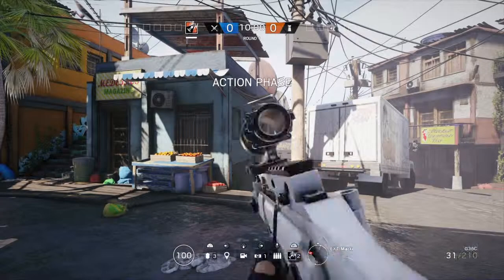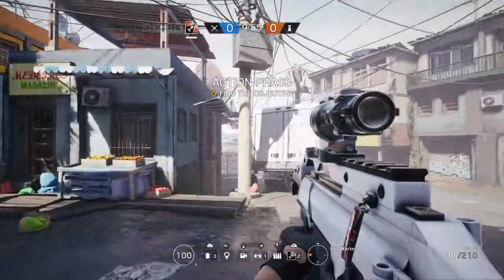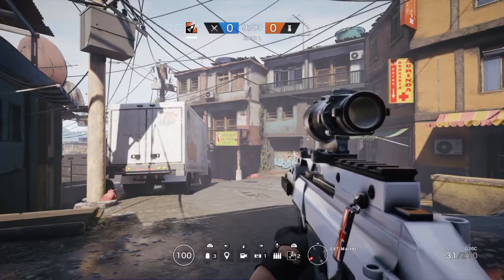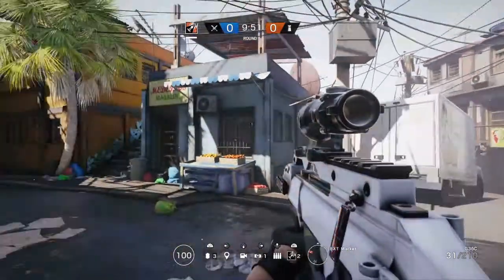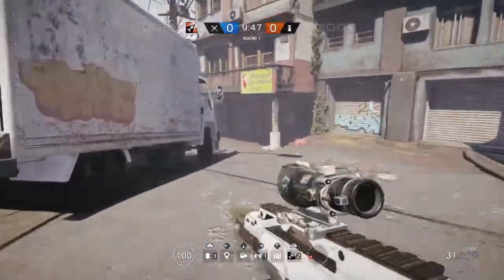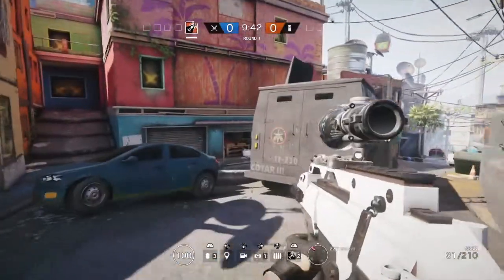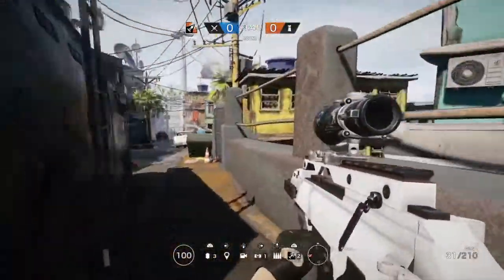Hi everyone, Ace of Pyrat here with you again today for another episode in the Enough is Enough map guide. I'm really excited about getting the layout and call-outs done for the favela map. It's one that I find quite difficult to learn so hopefully it's going to be useful for everybody. We're starting off here at the market spawn. There's a school alley, rooftop and market spawns on favela — that one was the market spawn.